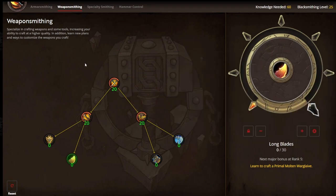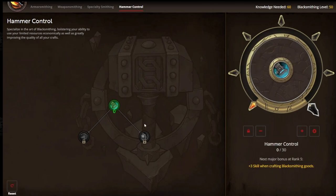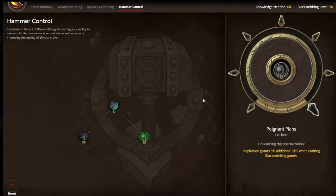At some point in your journey on this first tree, you're going to get the option to unlock a sub-specialization — you can make your decision on this. I learned Hammer Control as my next specialization. The reason for that was that I liked the bonus to skill when crafting blacksmithing goods. This is going to apply to every recipe that I create. I didn't go deep into this tree — I just wanted to get down to where I get the bonus for inspiration, which is 10 points in.